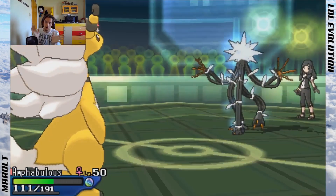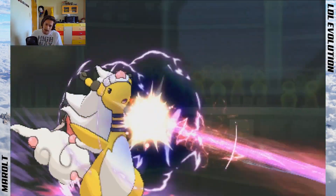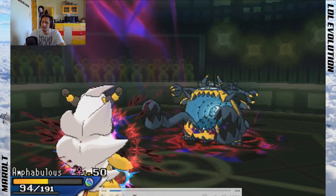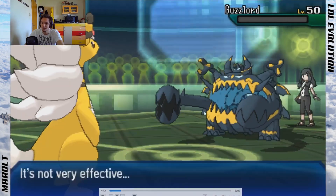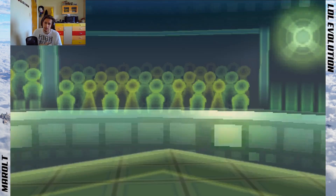Spoiler — I win and advance to semifinals, where I have to fight Zeminon, who was in my division. We'd fought twice already. This Ampharos was just a random one from the PC box so I wasn't fast enough to outspeed the Guzzlord — it was actually faster — but Mega Ampharos tanks it. That was the hax.